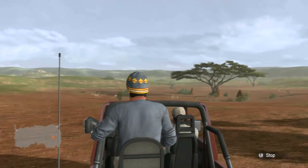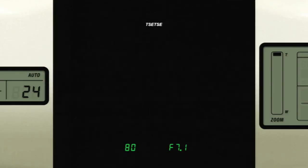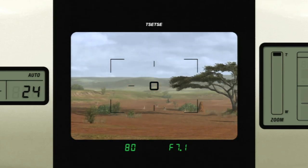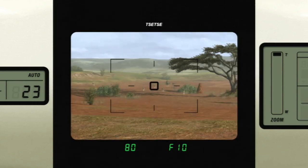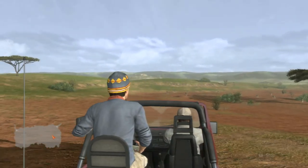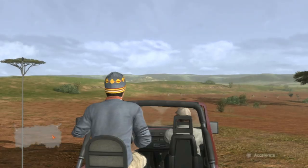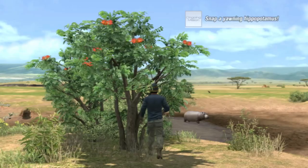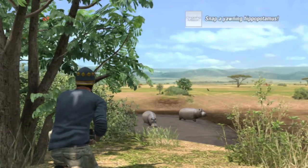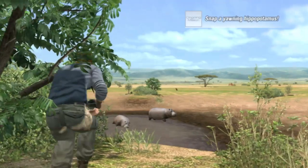The animals in the game behave amazingly lifelike — or as lifelike as I imagine them behaving. You won't be able to just go out and find your picture immediately; instead you will have to find a good position and wait for them to come to you. The animals are lifelike, so they won't always be the most accommodating to you. You will have to hide and wait, sometimes for extended periods of time, which can make the game really drag on sometimes.